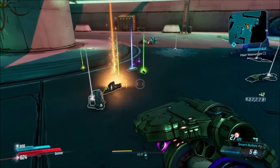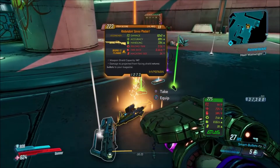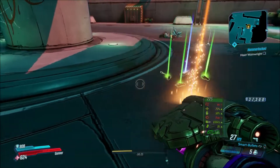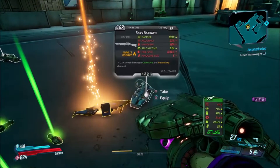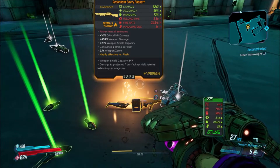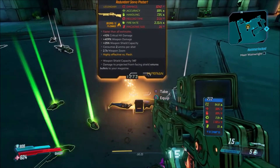I'll be damned — I got an orange weapon finally! There it is guys, I have the Redundant Savvy Ferbert — I actually got an orange. I'm so glad I kept doing this while my stuff was processing. Alright cool, so I got an orange weapon! I hope you did enjoy this video — if you did make sure to give it a thumbs up and subscribe if you're not already subscribed. Let's go ahead and pick this bad boy up and see what it does.